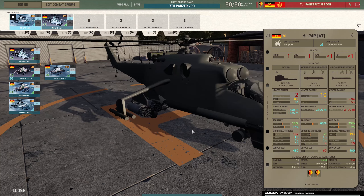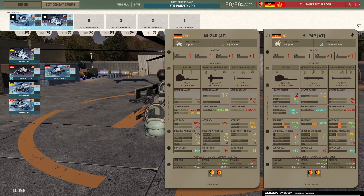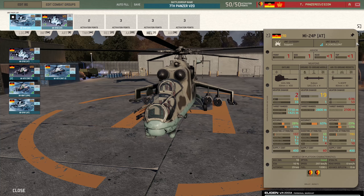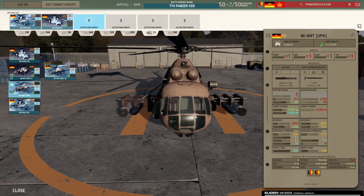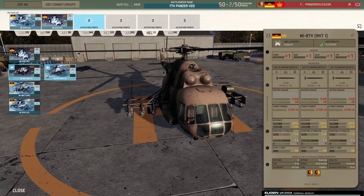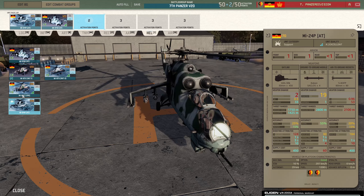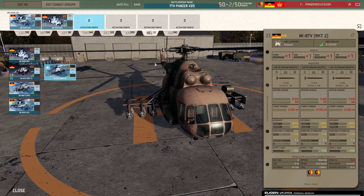Helicopters: the 170-point variant gives you one; the 120-point gives you two. You want to bring the 120-point ones because the unarmoured ones will be killed by one gun run from a plane — you'll have no chance. I like to bring one of each. You could bring two of either. Do not bring the unarmoured ones until they change them.